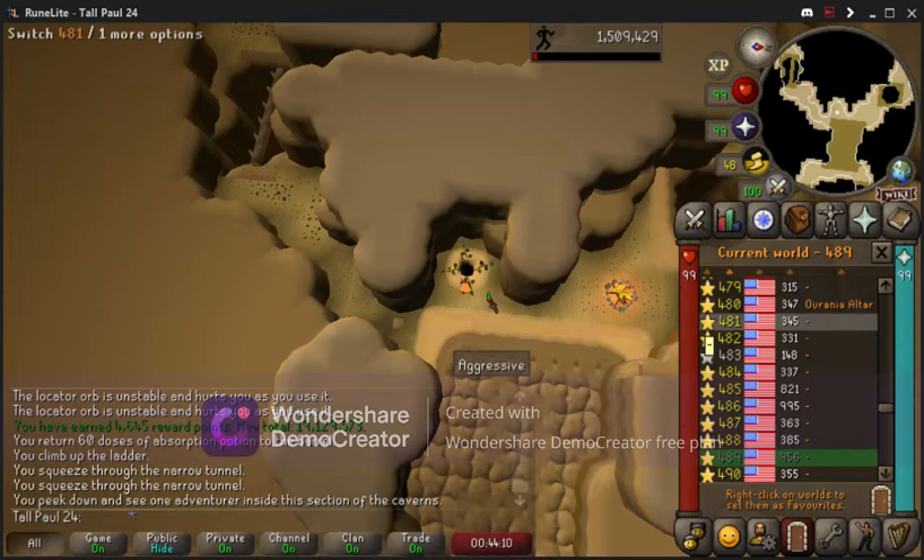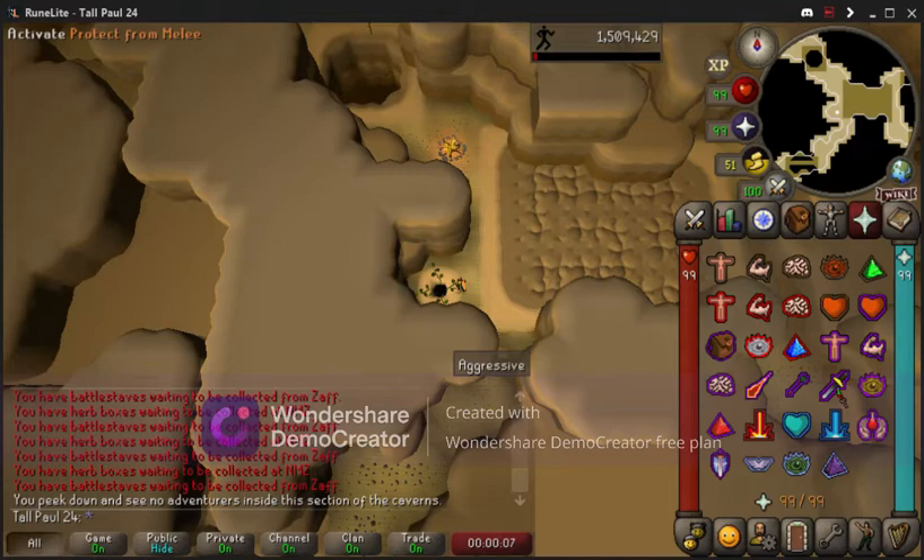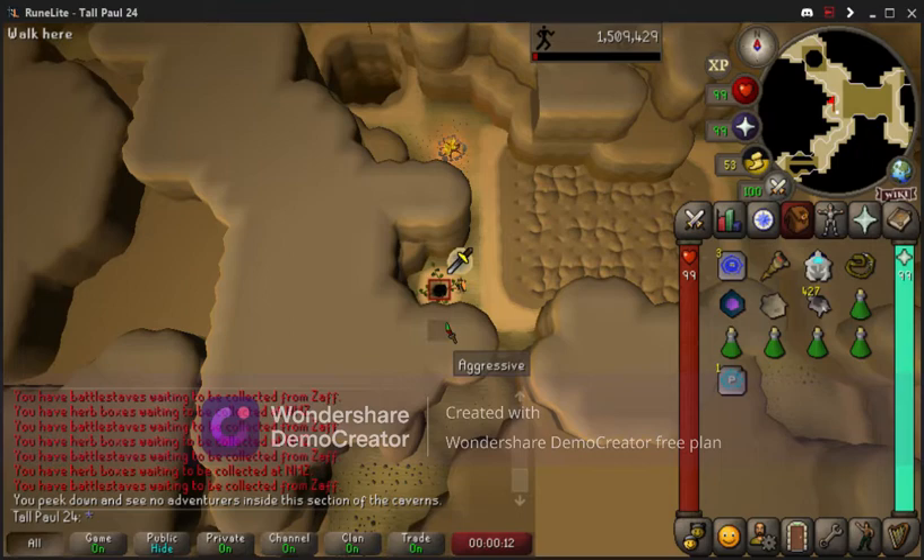We'll check an available world, switch worlds now, and check the hole once again. Now that it looks clear, we can jump in there and use Protect from Melee because we don't want to get smacked by the monkeys.